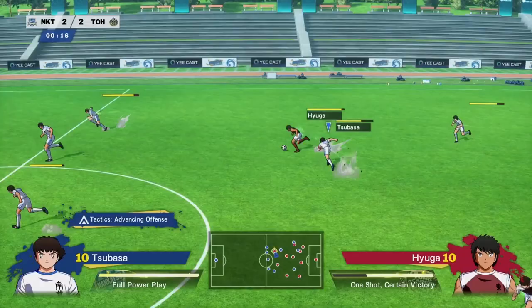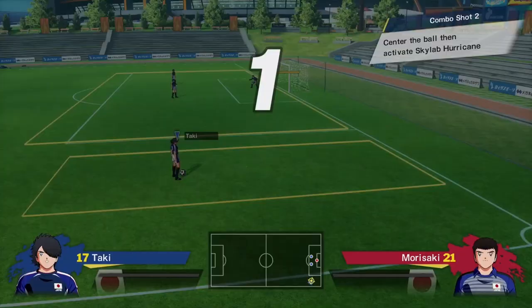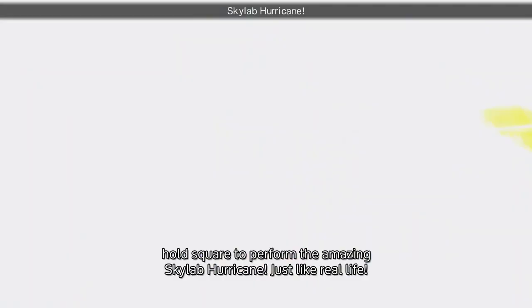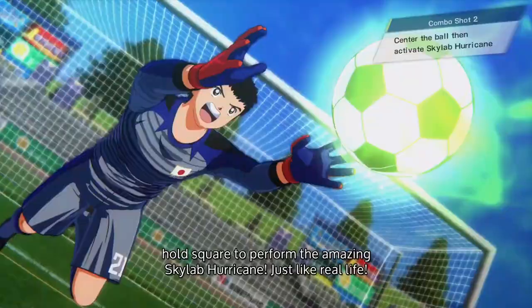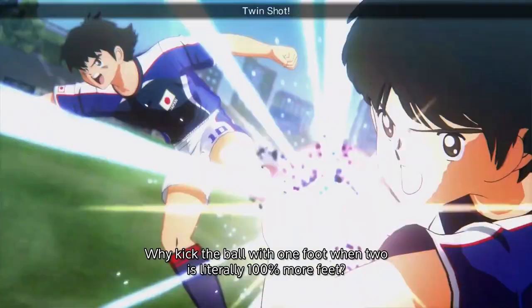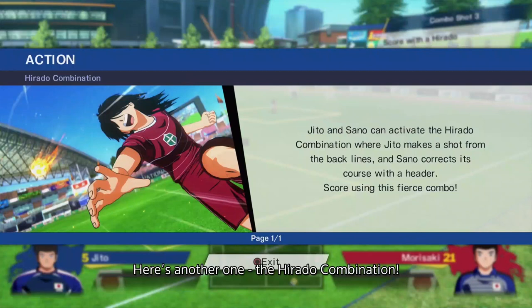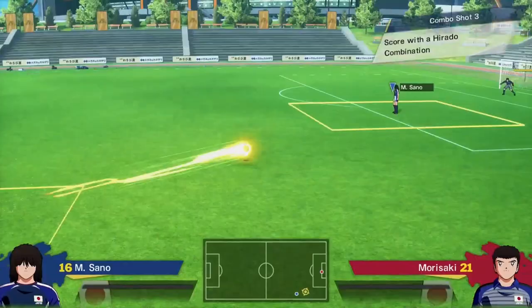There are also defensive plays that happen automatically if you have the right players in the right places — a brave defender can get in the way of a shot and stop it before it becomes an issue. That's not all; there are combination shooting moves too. For example, if the ball is centred into the penalty area and the Tachibana brothers are there, hold square to perform the amazing Skylab Hurricane. Why kick the ball with one foot when two is literally 100% more feet? With two compatible players near each other, charge up a shot and watch the sparks fly. There's also the Hirado combination: if Jito makes a shot from the back lines and Sano is in the right position, he'll change the course of the ball with his head and slip it past the keeper. Experiment to find all the different special combination moves in the game.